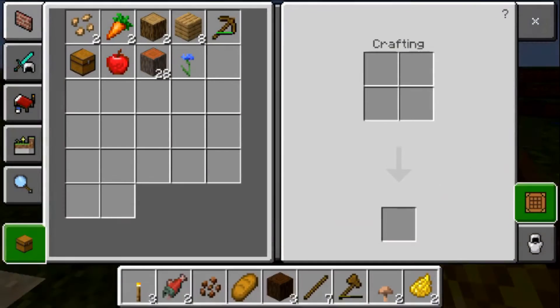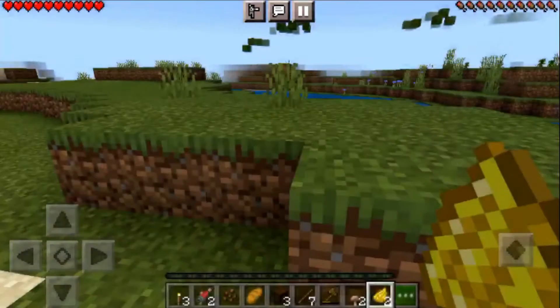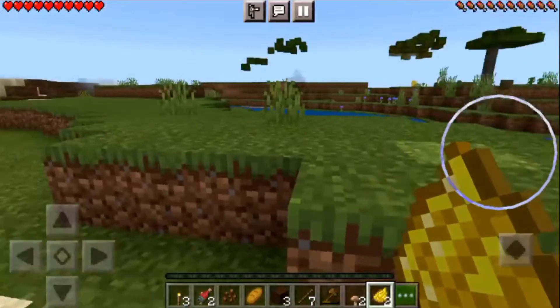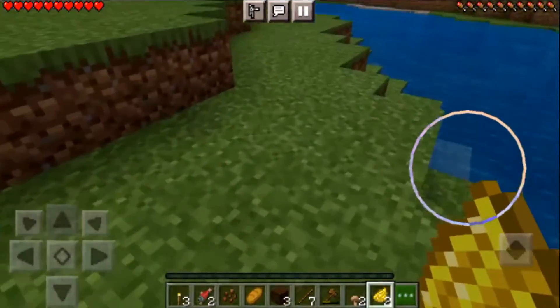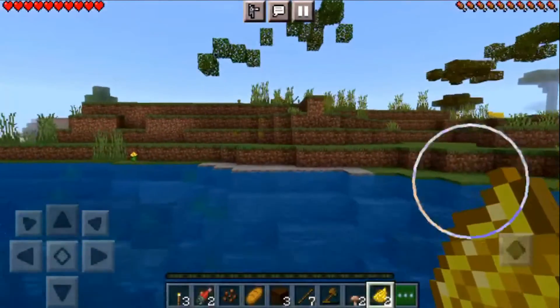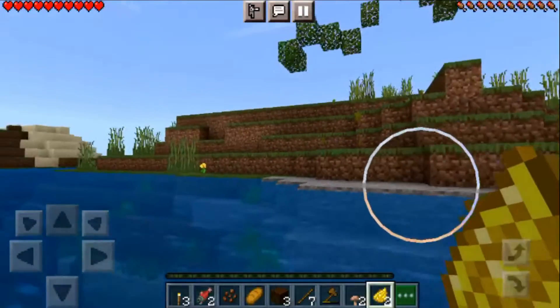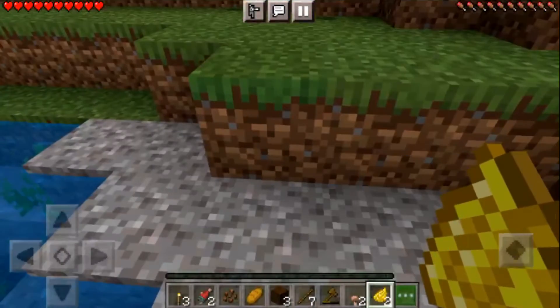Let's see what I've got to work with. I'm gonna go ahead and just dig this out here by hand real quick. There's a good hill right over there — I'll just cut into this hillside right here. There we go.